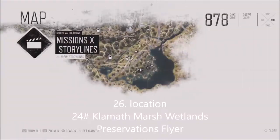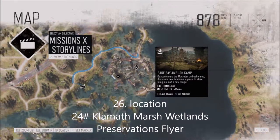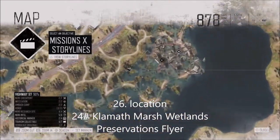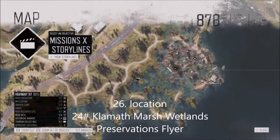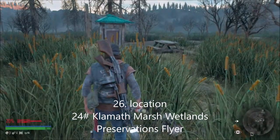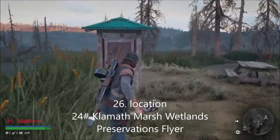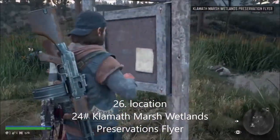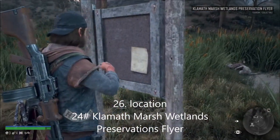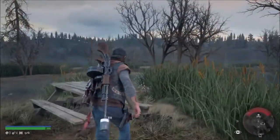For the final one - this is number 24 on the tourism collectibles list. It's called the Calm Marsh Wetlands Preserve slide. The best place to go is via the ambush camp at the bottom of Highway 97. It's just right here on this little coastal or marsh area - just here on this side house. Thank you for tuning in, stay tuned and I'll see you all soon.